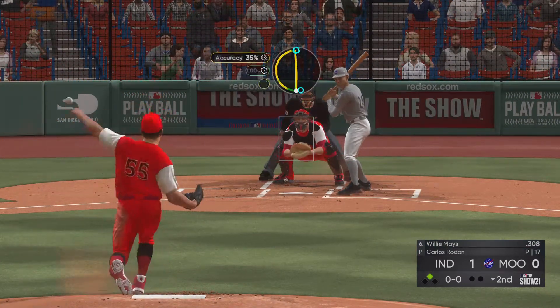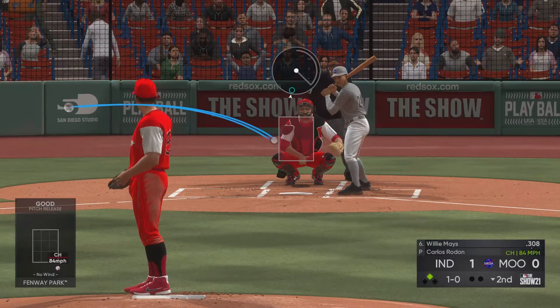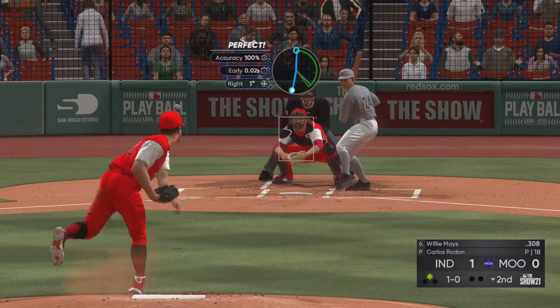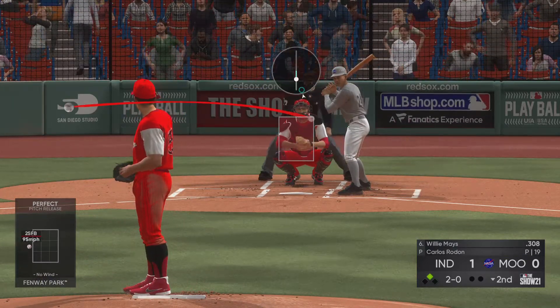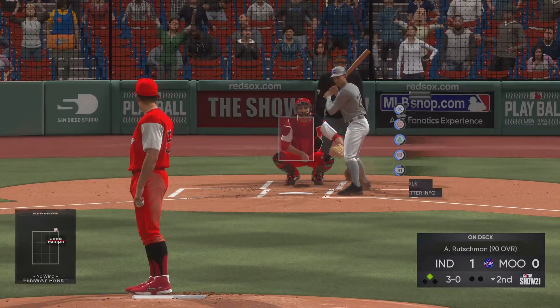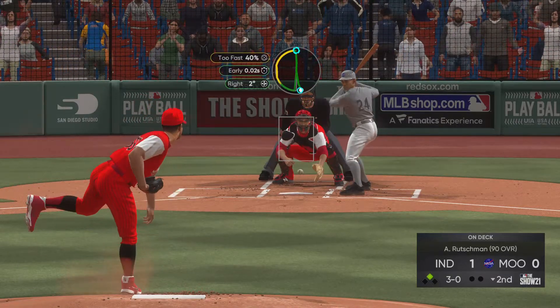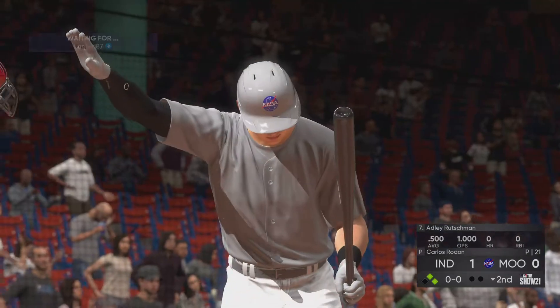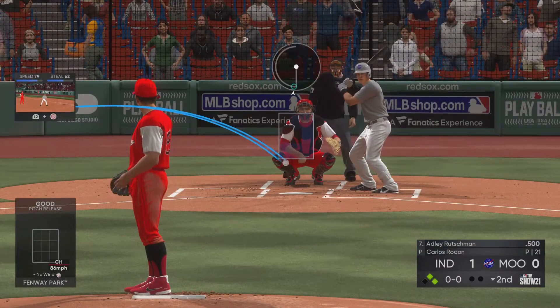Now to the plate — Willie Mays. This guy's definitely gonna beat me. This guy's really good at the game. He leads off second with nobody out — pitch is too high, 3-0. Adley Rutschman is on deck, and he misses there for ball four. Runners are at first and second now with nobody out.